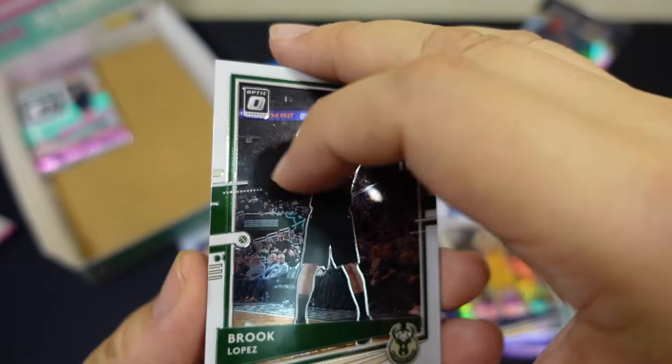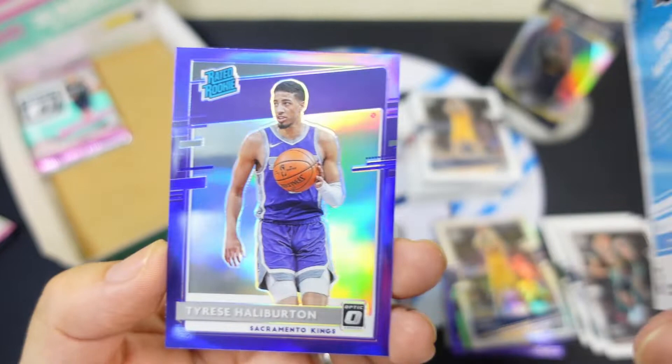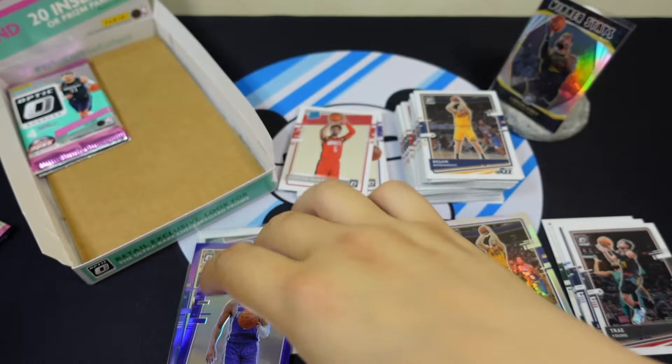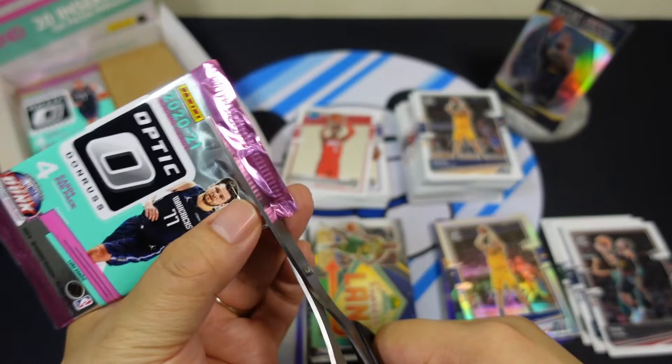Brook Lopez, Bogdan Bogdanovic, and a rated rookie — Kaiyem Martin Jr. Oh nice, nice, nice — Tyrese Haliburton purple! Not bad at all. Haliburton purple rookie — I'll take that! Two more packs to get a checkerboard or an auto at least.